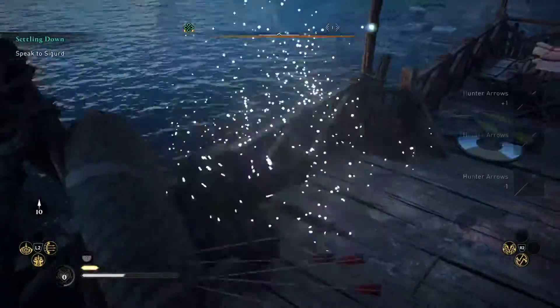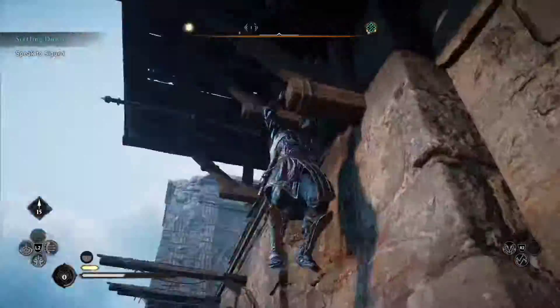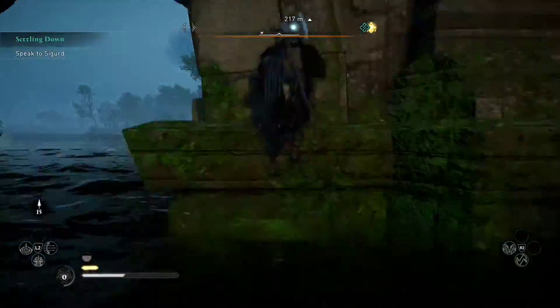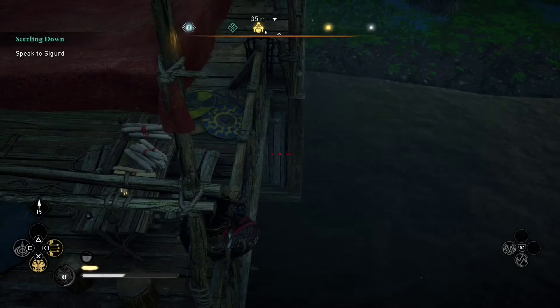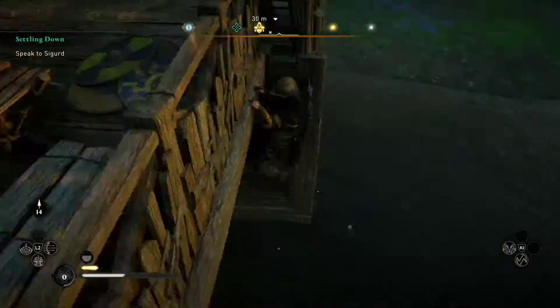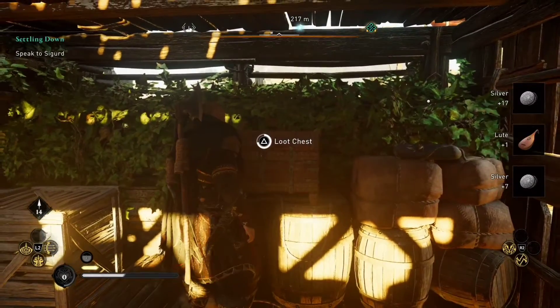Basically what we need to do is climb down and then climb up on the side, get in position where we can shoot out the wood with an arrow. Once we do that we just need to climb over there and then finagle our way back and go ahead and open the chest.